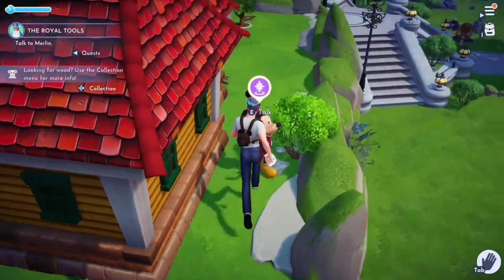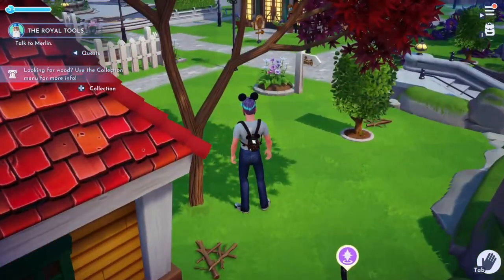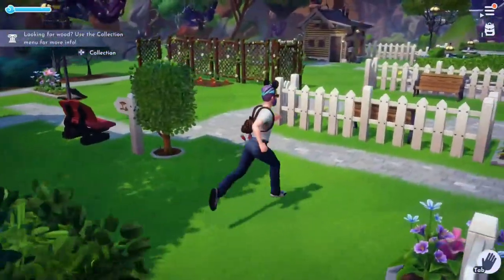That quest is done. Let's check our quest log — we've got a whole thing with Merlin and the royal tools. We found all of Merlin's tools, so we need to go talk to Merlin. Let's go work on that.